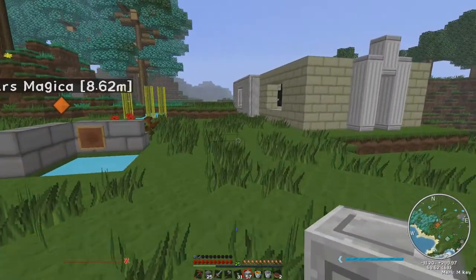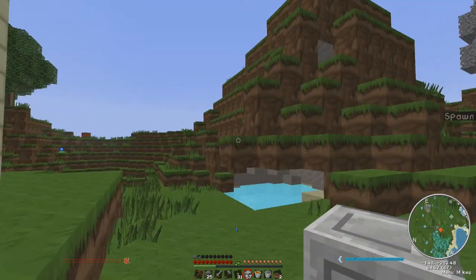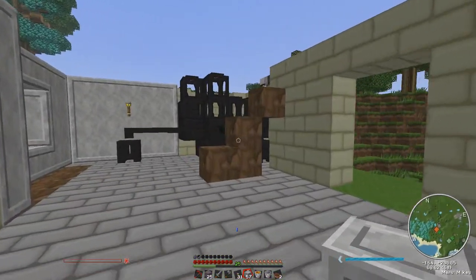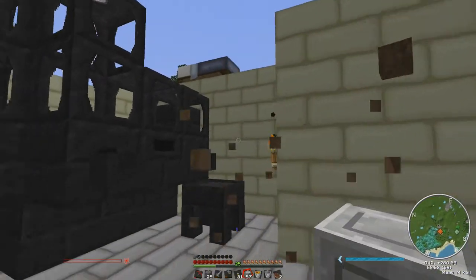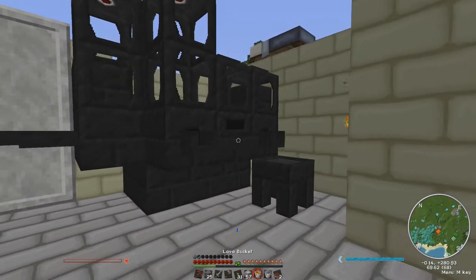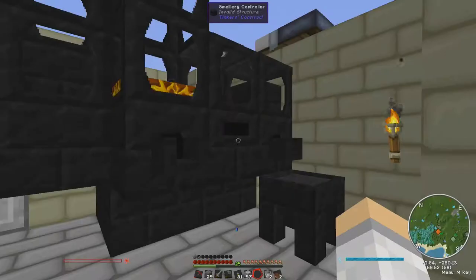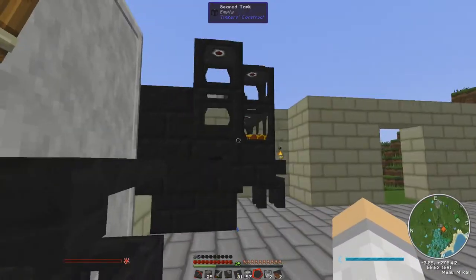Here is the bottom floor of my first section of the house. I'm eventually going to take out that hill and make this area flat. Let's get rid of these.